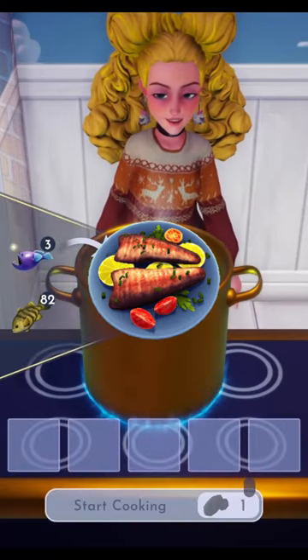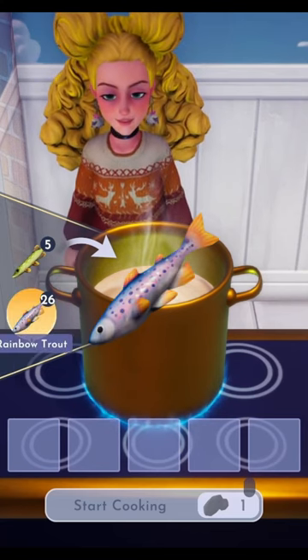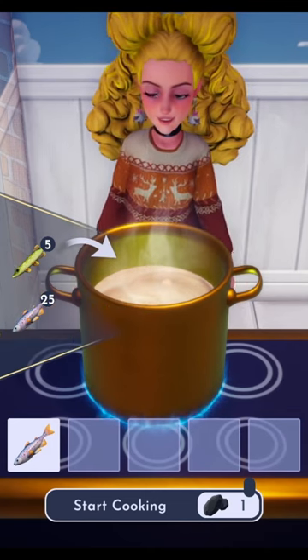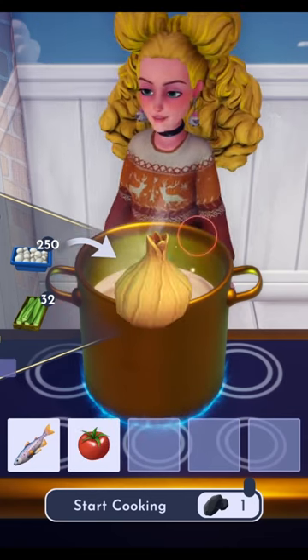Today I'll be making some seared rainbow trout. Do you want to come join me for this recipe? You will need to catch a rainbow trout — you can fish for these in peaceful meadows or the forest of valor. Next, we will need to grow a tomato, which you can get from Goofy on Dazzle Beach.